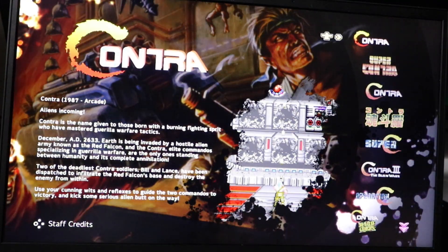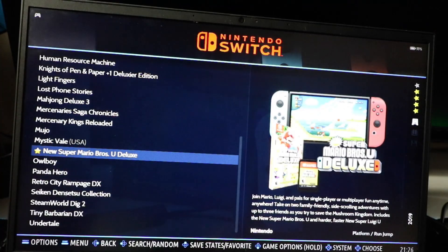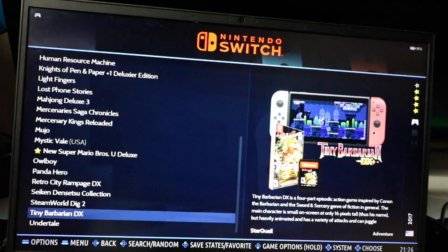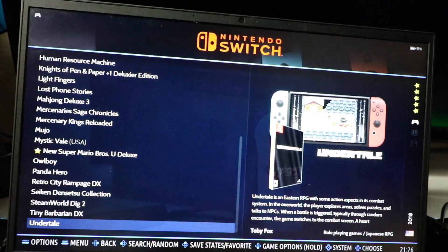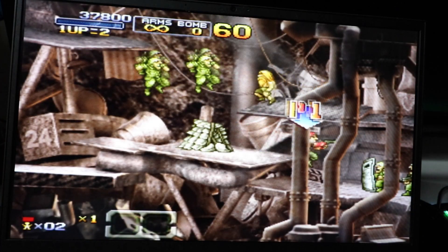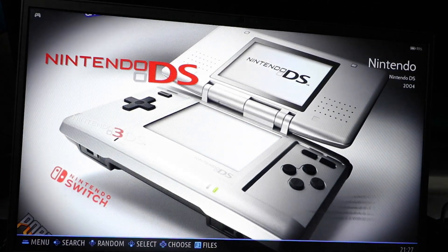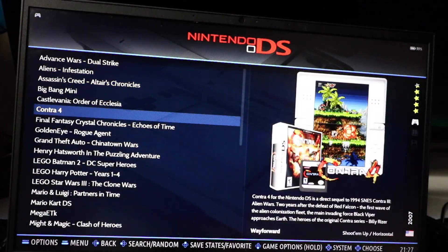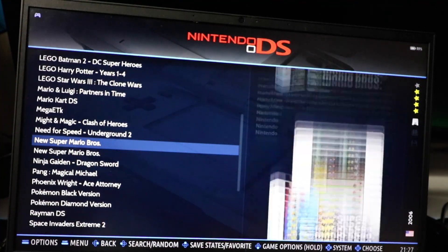Today we have a 256 gigabyte emulation build specifically designed for the Steam Deck. If you wanted a little emulation build to accompany your Steam Deck, it boots up by itself — it's a separate thing from your normal Steam library. You download this, put it on an SD card, put it in your Steam Deck, boot with the volume button, and then you can default boot into this front end with hundreds of games over 20 systems.